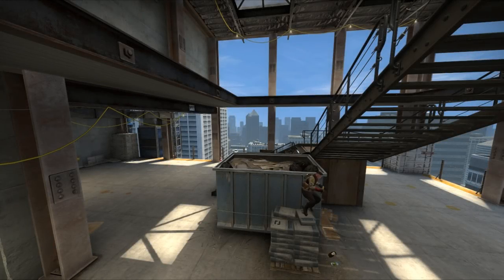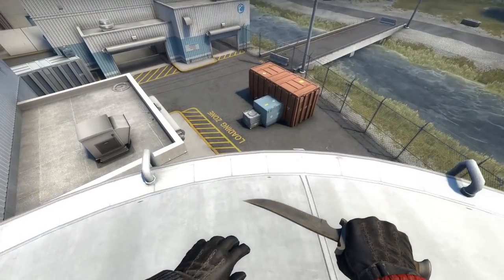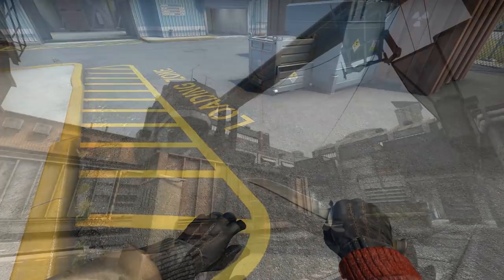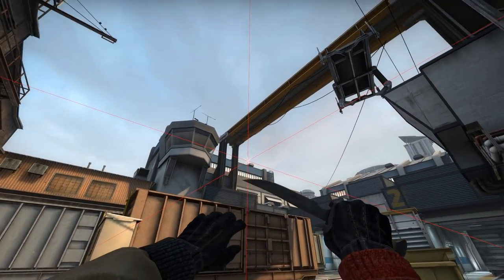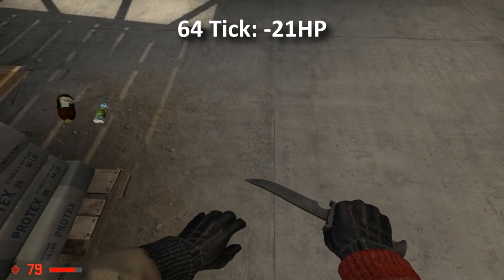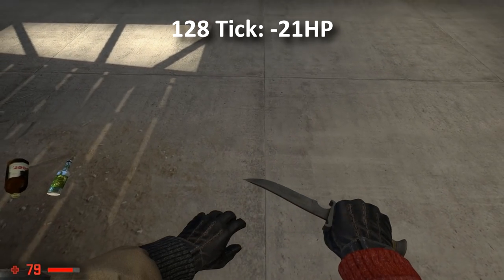Now that we understand what tick rates are, how can this knowledge be applied to fall damage? You might think the damage being inflicted is based on height, but that is not the case. It's determined by the player's z-axis velocity. If we fall into the ground right next to the sandbags, the game applies the correct amount of damage to both tick rates.